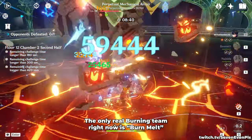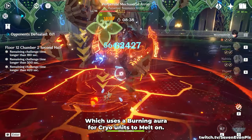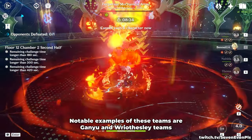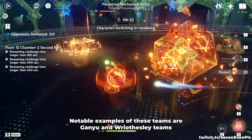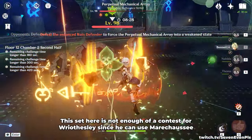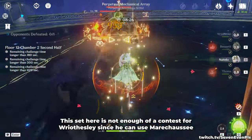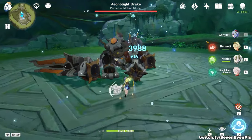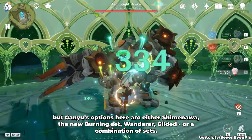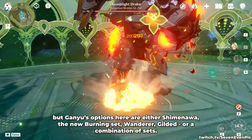The only real burning team right now is Burn-Melt, which uses a burning aura for cryo units to melt on. Notable examples of these teams are Ganyu and Reisli teams, often used with Bennett and Nahida. The set here is not enough of a contest for Reisli since he can use Marechaussee Hunter, but Ganyu's options are either Shimenawa, the new burning set, Wanderer, Gilded, or a combination of sets.